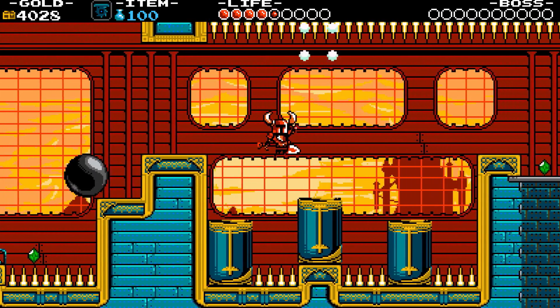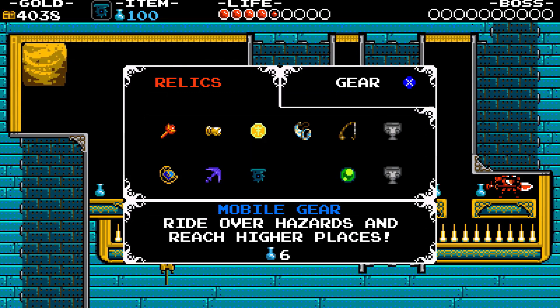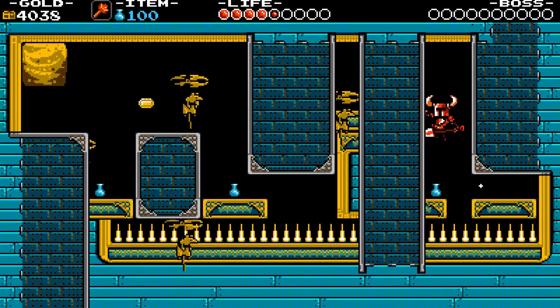Use the fan and giant cannonballs to get over spikes. Three cannons are alternating shots. This room is full of propeller rats and the balls here are all fake.